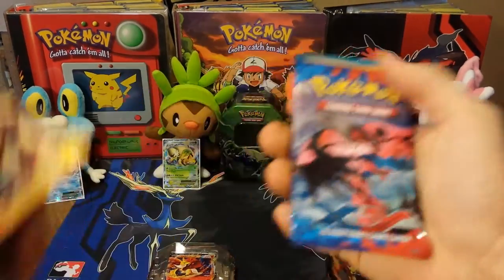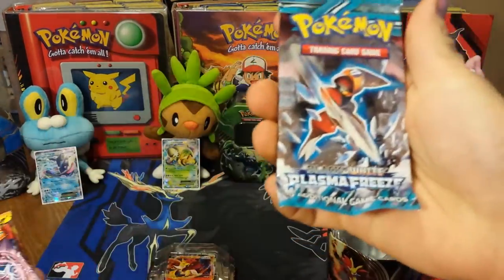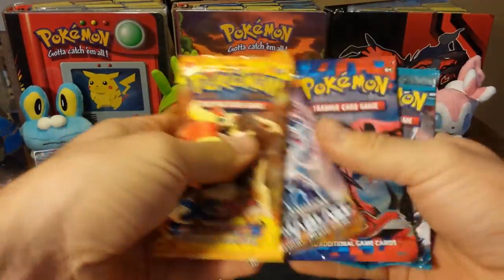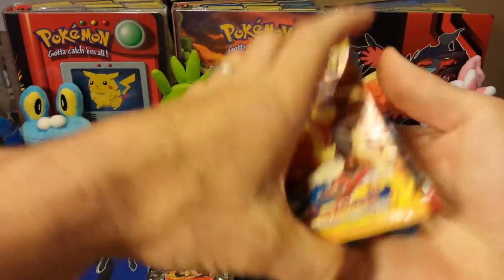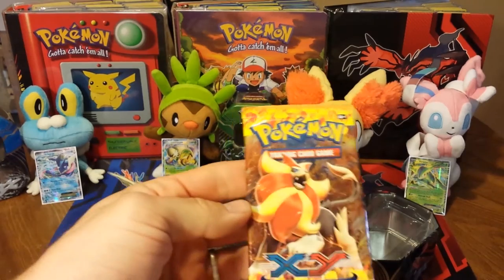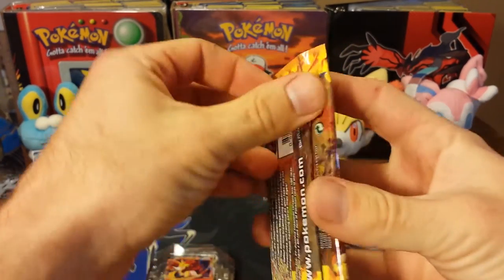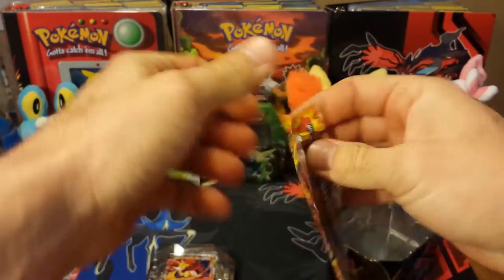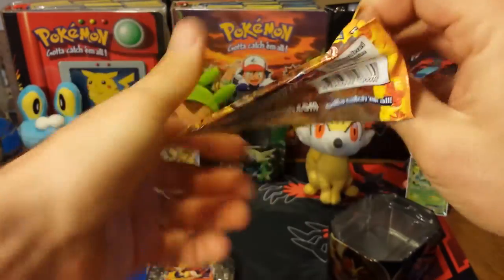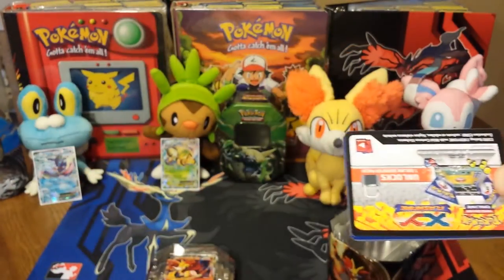In this set we have packs from Flashfire, X and Y, Plasma Blast, and Plasma Freeze. I'm actually going to go in reverse order and start with the Flashfire pack with the Pyroar artwork. Now, Pyroar, I think, is going to seriously take off once the format changes over after Worlds. It's got a lot of potential — I currently have a deck myself that features Pyroar, which I will be profiling sometime in the future.